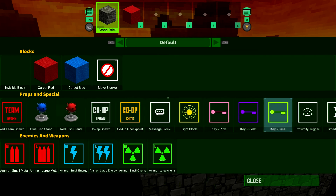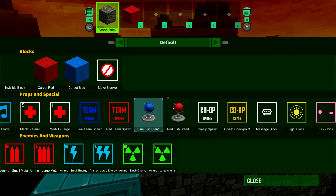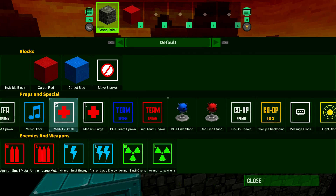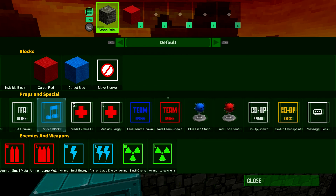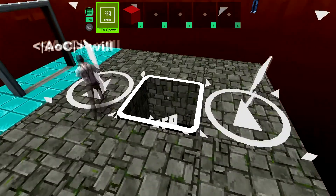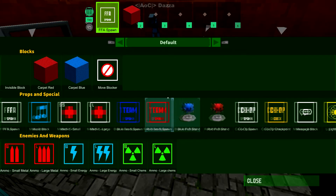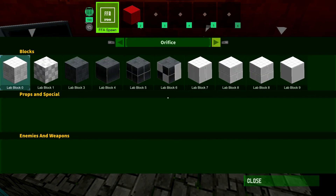There's only co-op, red team spawn, blue team spawn. We've got a roller door for ours! I'm jealous of your roller door. It is a very impressive roller door.